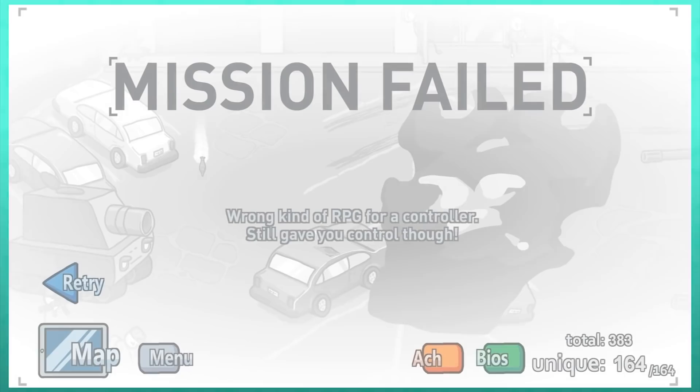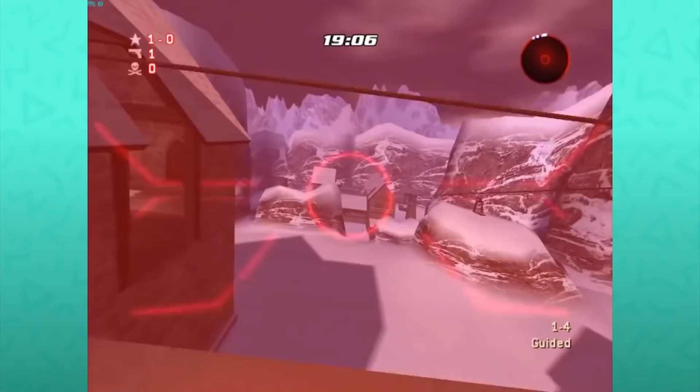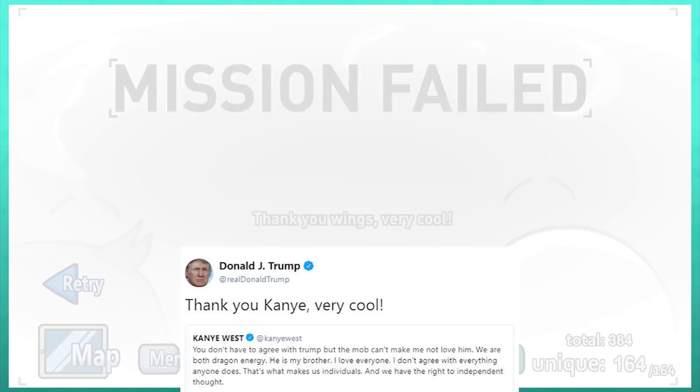Controller plus RPG allows you to start controlling the rocket-propelled grenade — which as the fail text points out, is the wrong kind of RPG to be controlled, as in a role-playing game. Although speaking of controlling a similar RPG — something playable on the PlayStation 2 and not the Nintendo 64 — was 007 Nightfire, in which there was the Sentinel gun that had a TV-guided rocket mode. Controller plus Wings does nothing useful, and includes a fail text referencing a memed tweet from Donald Trump.